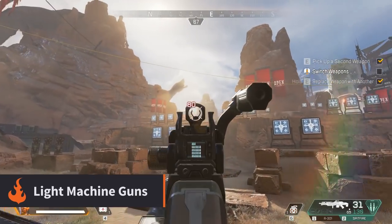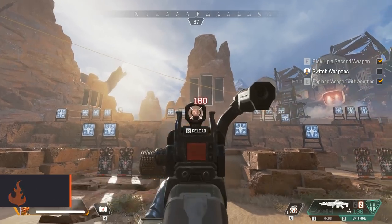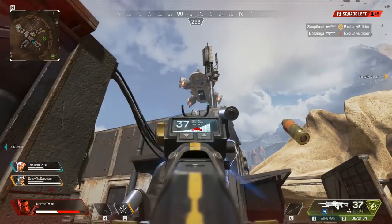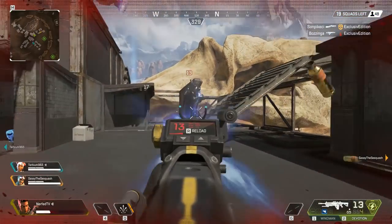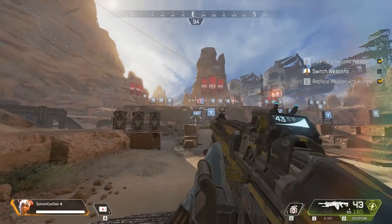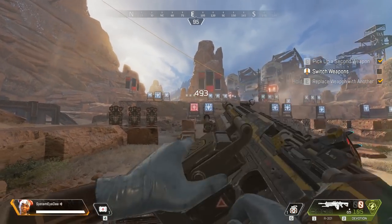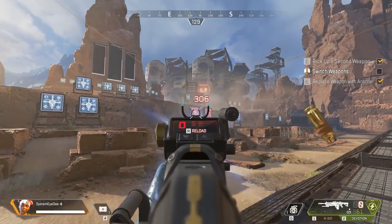Light machine guns fill a similar role as the assault rifles — they are fast firing, high damage weapons designed to shred through targets and even multiple enemies. Their drawbacks are normally their heavy recoil, which makes them harder to aim consistently than most assault rifles, but they make up for this with large magazine sizes and high damage per bullet. The Devotion is one of the more interesting LMGs in the game — like the name suggests you need to be devoted to it, as the weapon will fire faster the longer you hold down the trigger.